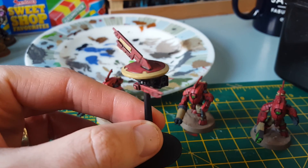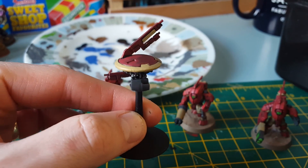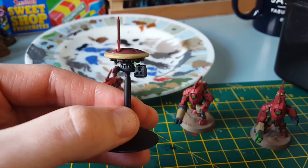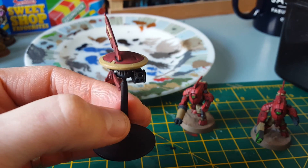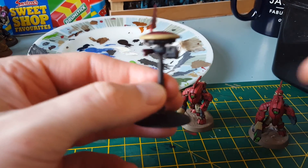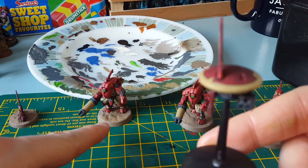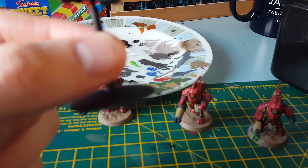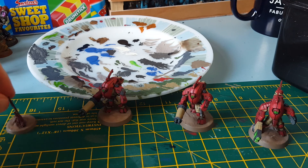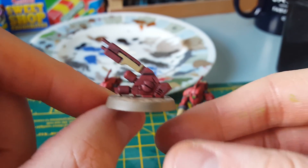My theme for the army is gray, red, and like a creamy bony color. So there's that on the drone. I've said before I don't like the clear stems on them, so I've sprayed my own black. I am looking into changing these bases to an actual model base, just to keep all the army uniform.